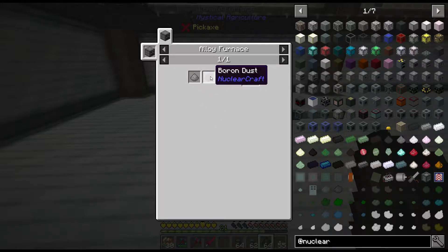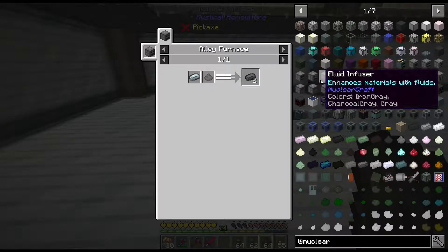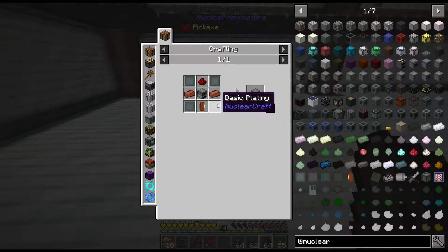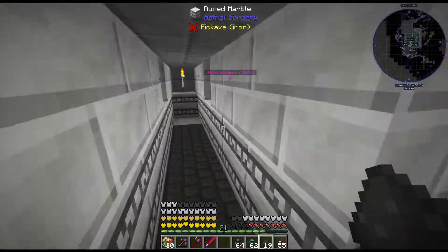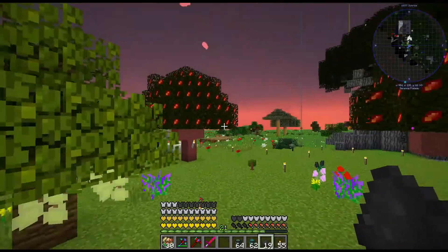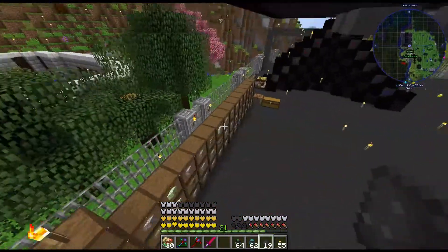To make tough alloy you need steel and boron in an alloy furnace. The alloy furnace uses more basic plating and brick. Let's grab some of this and then fly over to our environmental tech area where Bruce is working on solar panels for daytime power while I'm doing nighttime power.